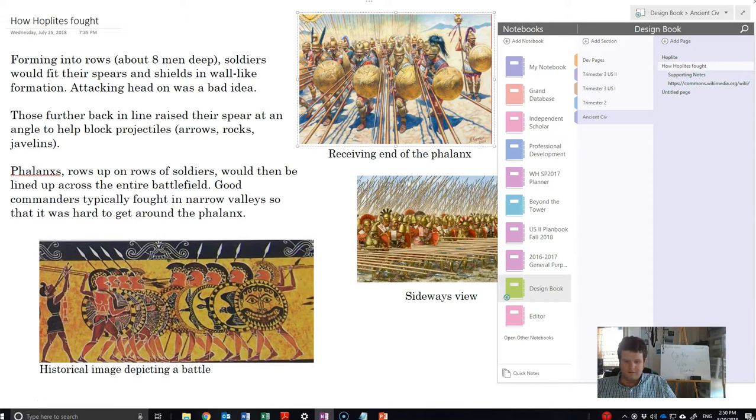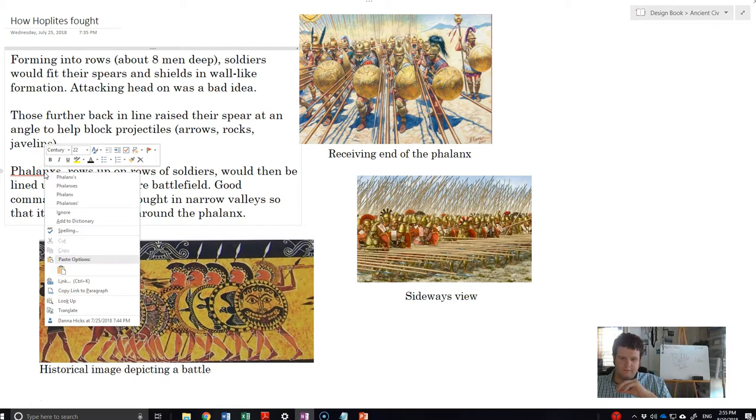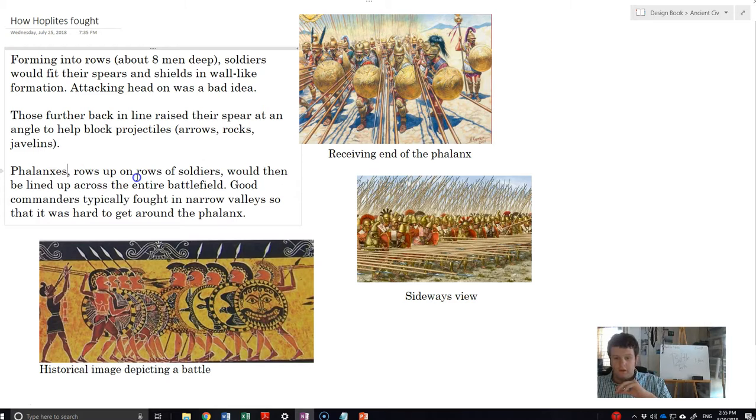Now let's look at the tactics. Hoplites really had one major battle tactic: the phalanx. What a phalanx is is relatively simple — you get a group of hoplites into rows, and then those rows into columns. Eight men deep is generally what's recorded as the preferred tactic.